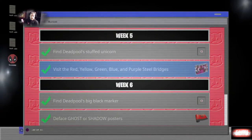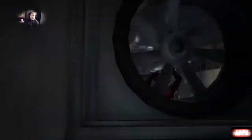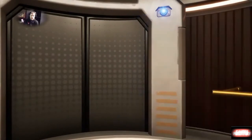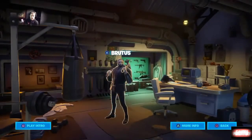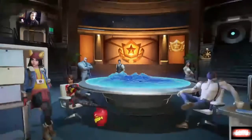Scrolling on down — first thing you want to do is find Deadpool's big black marker. You're going to basically walk around here and go through your spy list. I think I found Deadpool's big black marker right down by where his weight set is, or it was sitting over on the computer. I can't quite remember because I did a lot of videos yesterday.